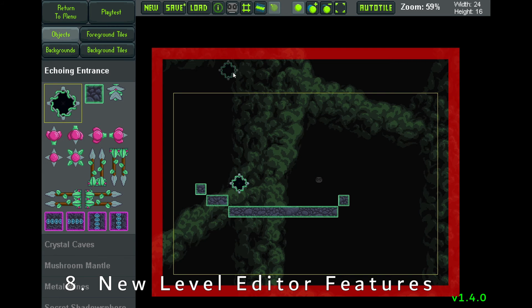You'll also notice there's an asterisk up by the save button — whenever you have any unsaved changes you'll see this icon here letting you know, so that you can just be aware of when you need to save.